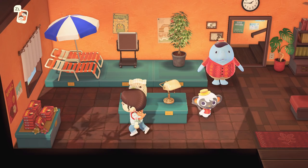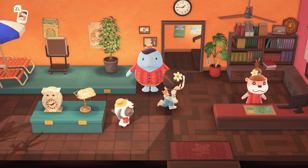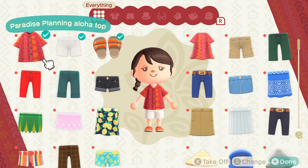We get to wear a uniform! We get to go upstairs to the staff room and change. Look, it's the items that we got to see in the Direct — the same ones: we have the beach chair, this awesome plant, and the lamp.